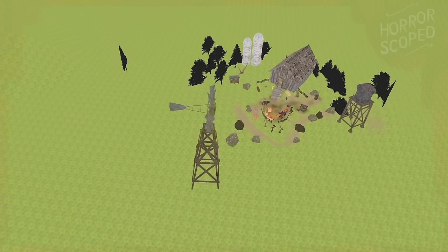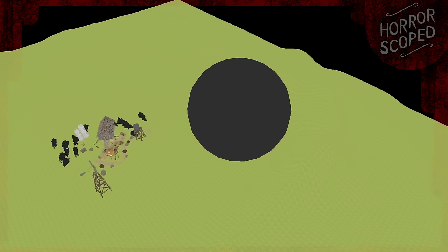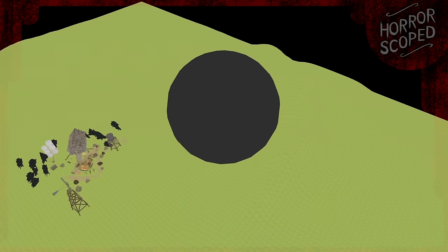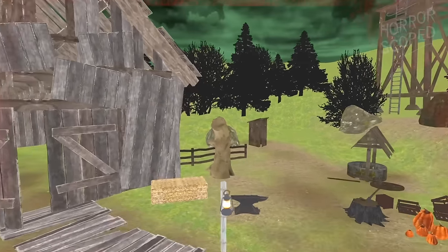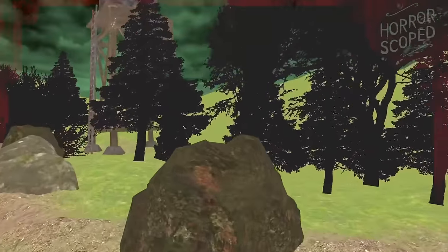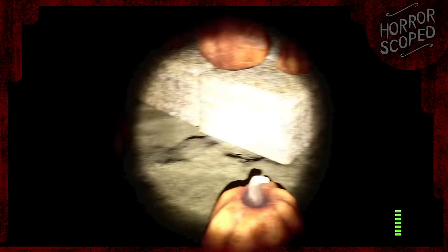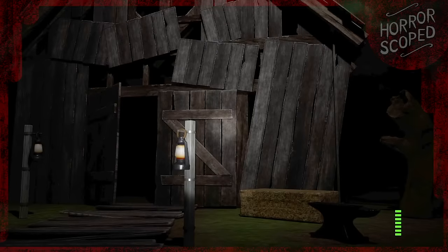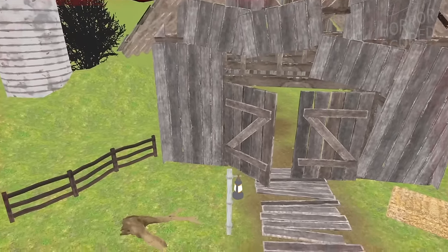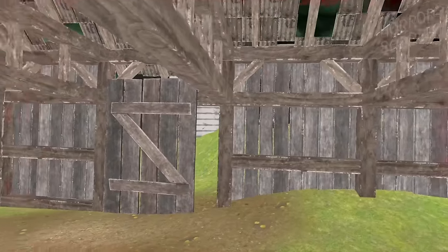Brightening things up further, we can take a look at the entire map from a distance and find that it's a small farm sitting atop a hilly terrain. Shrouding the perimeter are a bunch of trees that are not actually 3D objects — they're completely flat, textured a solid gray, and simply placed here to stand as a silhouette against the gloomy sky. There's a barn directly behind the player that is completely dark and empty inside, though it's not the last time we'll be seeing this structure.